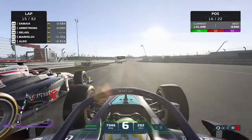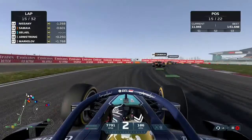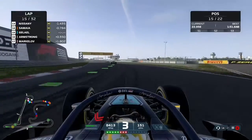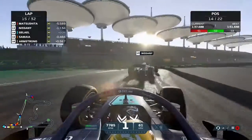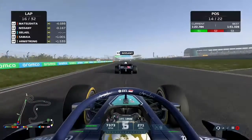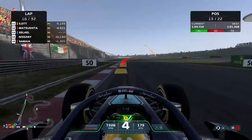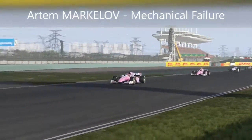Next up is Gilherme Samaya — the Brazilian — as we continue to make our way through the field. Making good progress and feeling quite good in the car now. The mistakes are getting fewer. We get up the inside of Samaya at the last moment and just about slide through. Then we make the move on Roy Nassani in a straight line — a relatively easy one — and get ahead of the Israeli driver. Tsunoda is out at the front setting fastest laps, reminding us that our rivals are at the opposite end of the field.